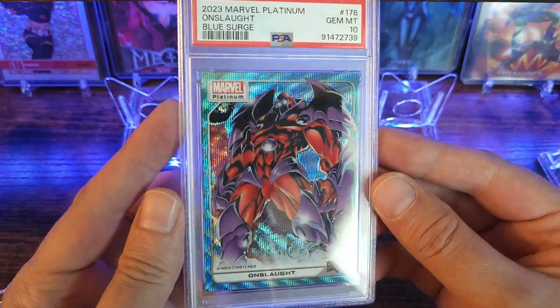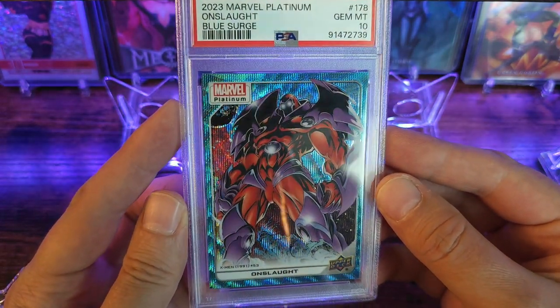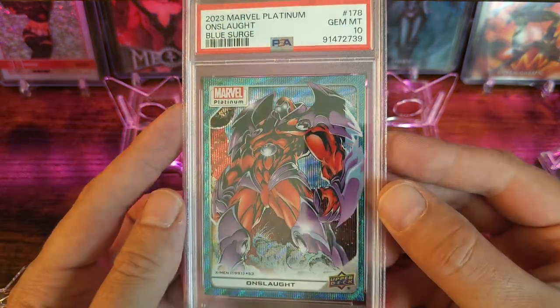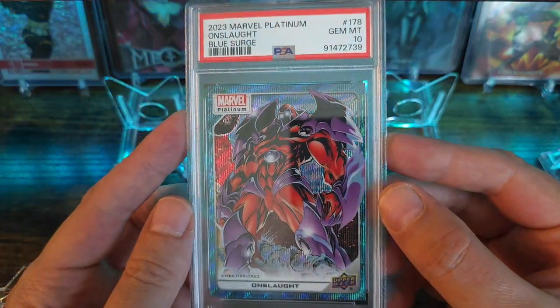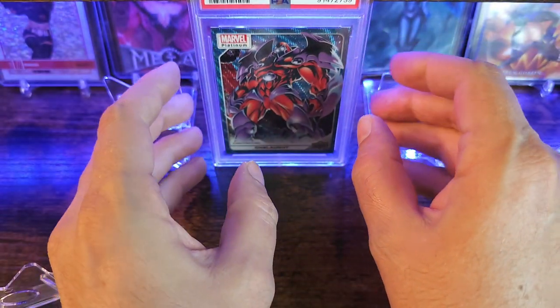Onslaught Blue Surge. I personally consider the Blue Surge one of the best parallels in the set. It was Blaster Box exclusive, so there's not a million of them out there as opposed to some of the other inserts they have in there. Pretty sweet — go ahead and set this bad boy up right there.